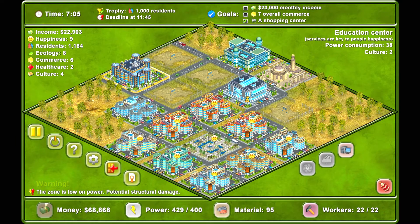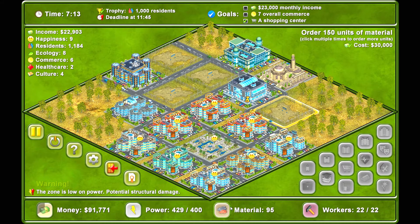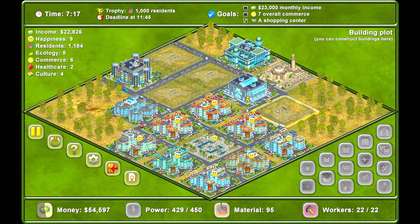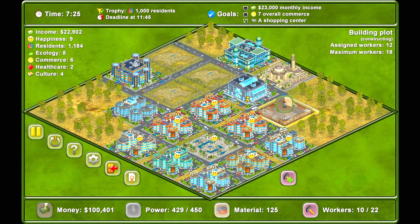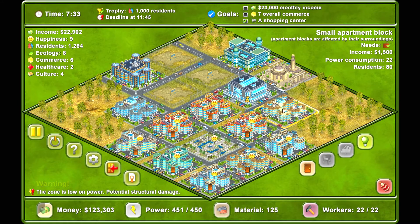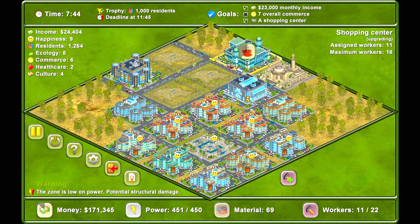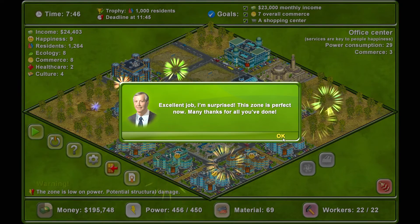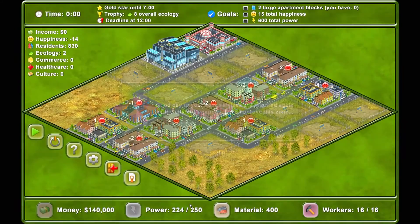Our income is not quite there yet. I could have just built one more small apartment building for income. I was on the right track. Did I not hit the income? I got the income. Do I not have the overall commerce? Six. I guess I need the bank. What did the bank give me? So I didn't get the gold. I'm so sad. We'll do one more.